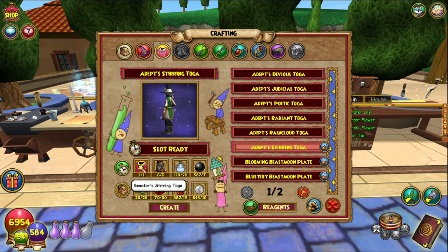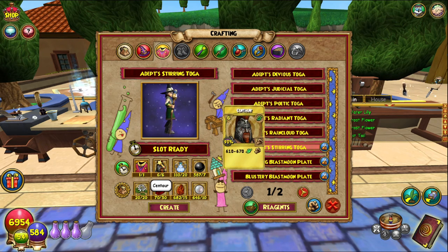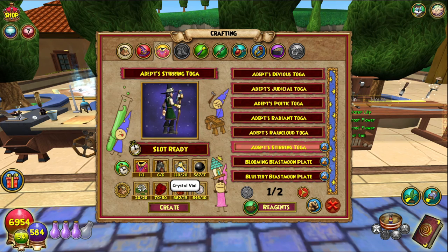For the Adept Steering Toga you need one Senator's Steering Toga — as always I farm the first boss in Mount Olympus to get it. Centaur also sells them, and I think a couple of other vendors do as well, or you can just find them in the Bazaar. A crystal vial you can get from basically any crafting reagent vendor, and black pearls — transmute black lotus.